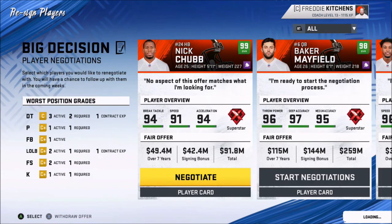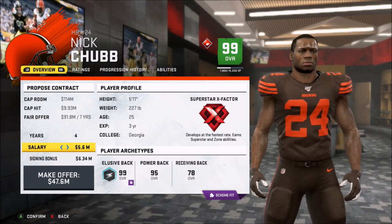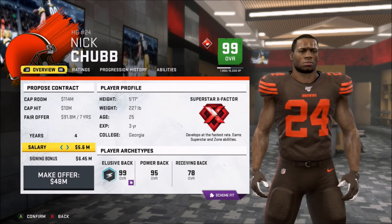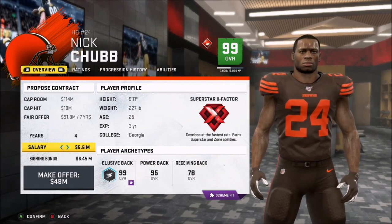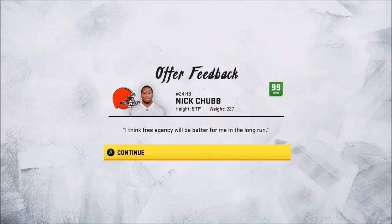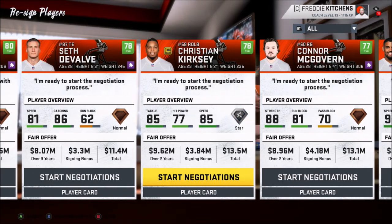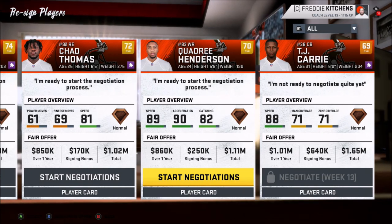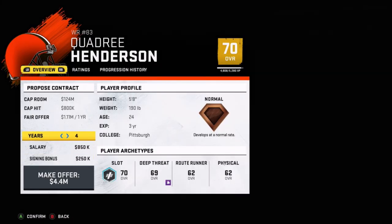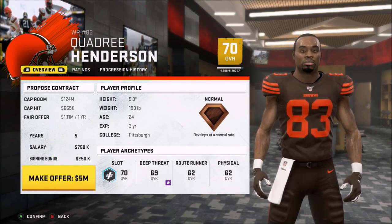Let me see if I can get Chubb — he wants so much money, guys. But like, one person with a big salary isn't bad, especially if it's a running back. I can deal with a bad quarterback because I can make him better. Quadri is my returner — he wants one year for 1.1 million, he's 24. Let's go five years at 750. There we go. And if you get better, friend, it's only better for me.